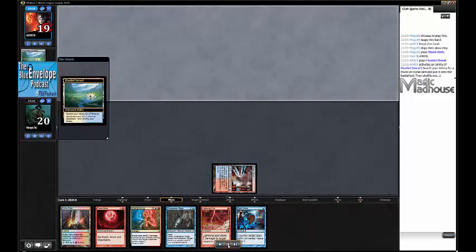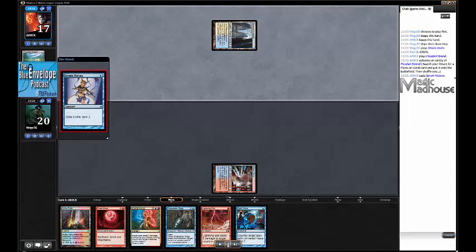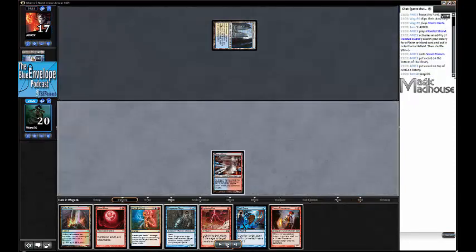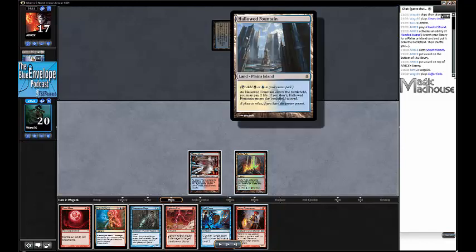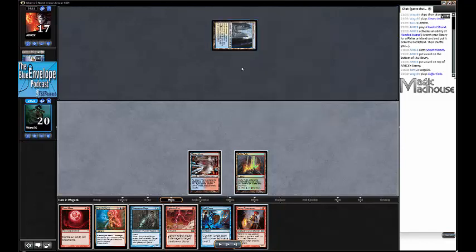My opponent goes Flooded Strand, cracks it for a non-basic - good to see - and casts Serum Visions, which I'm a bit jealous of. I draw a Sulfur Falls and have this Young Pyromancer. My ideal sequence would be turn 3, draw a basic Island or a fetch land and slam this Blood Moon, so I don't really mind losing my Young Pyromancer. Blue-white decks tend to have Path to Exile as their removal spell.